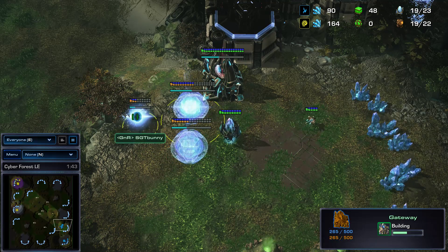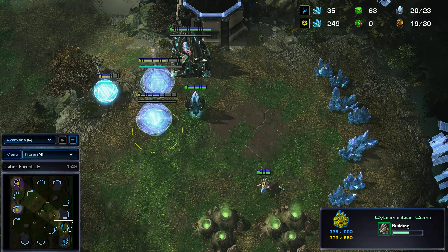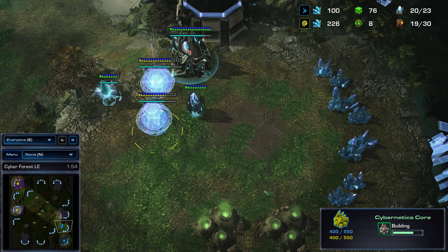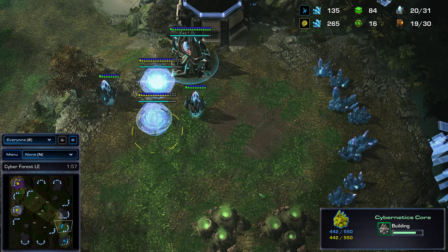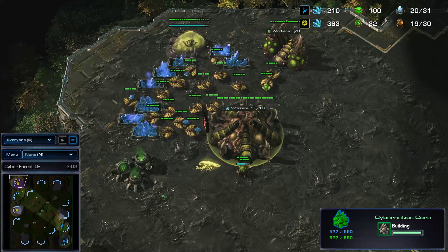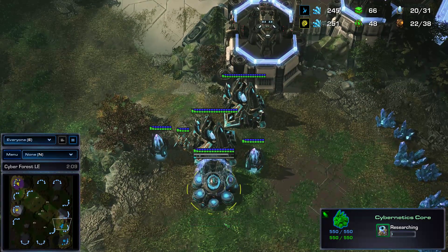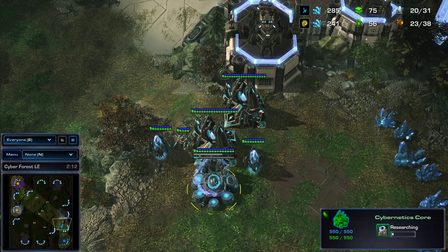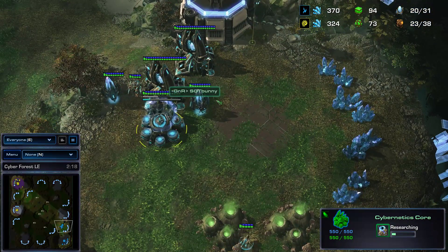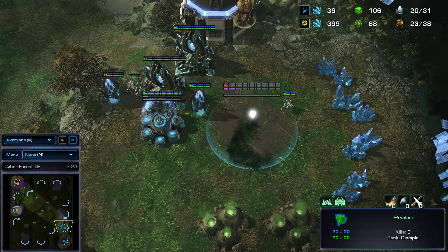We have a second gateway coming up and a cybernetics core behind that for the Protoss. Still no Nexus. I think his first pylon was off a little so he wasn't able to put the cybernetics core in the wall. Small mistakes, but if you end up with a Zerg like me, I cannot resist a pylon in the wall and burn and bust every single time I see one there. Now I'm wondering — is the natural not down because he accidentally blocked it with his first pylon? No, the natural should be alright. There it goes, just a little delayed.